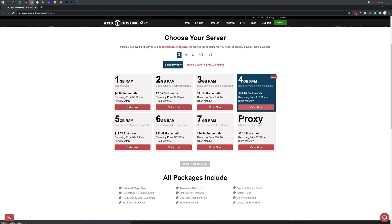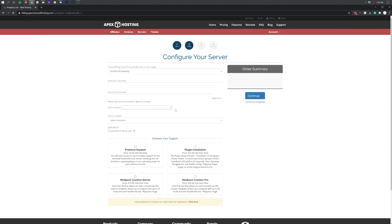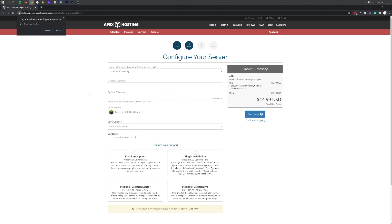The first category we're going to be looking at is ease of use, and this encompasses a few things. First is the ease of setting up and purchasing the server. At Apex, the server can be set up in under five minutes — that's all you need to get it up and running. That includes modpacks, Paper, adding plugins, setting up a Spigot server, a Forge server, or just a vanilla Minecraft server.